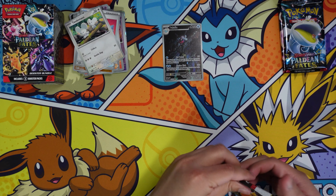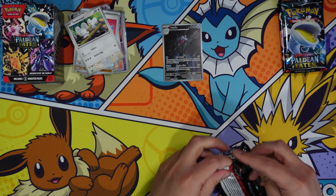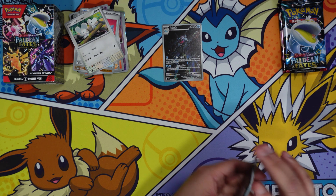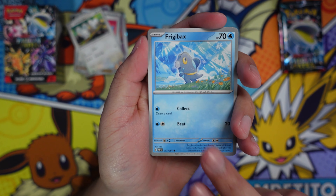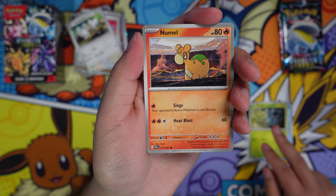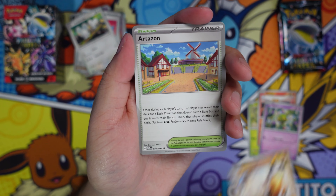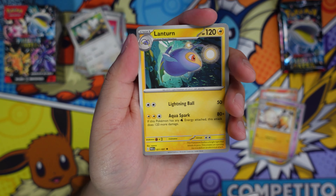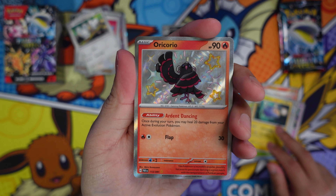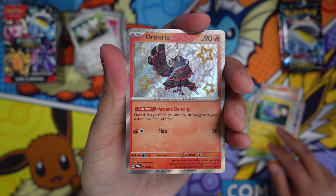These regular illustration rares are probably the easiest thing to pull. With Palafin being pulled now, I believe I have pulled every single illustration rare from Paldean Fates. We also got an Artisan and a Lanturn — and a shiny Oricorio! It has an ability that lets you heal 20 from your active evolution once during your turn.